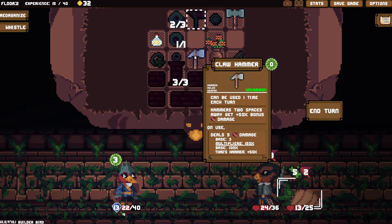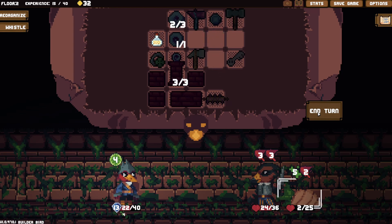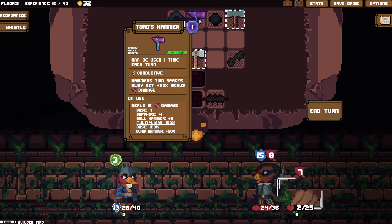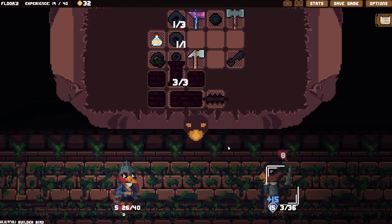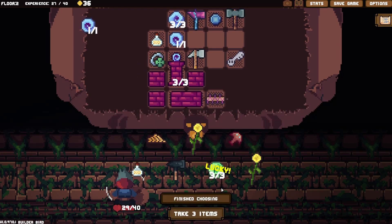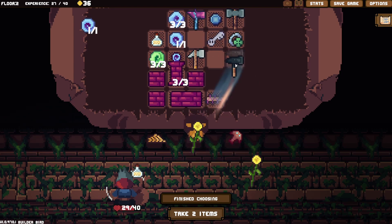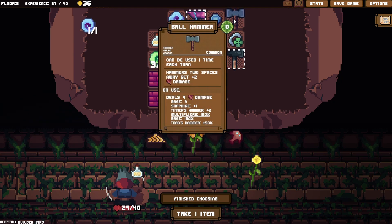Nice easy kill there — six and five. We may as well use this, we don't need the energy. We need something that uses energy, but it adds luck. We do need that for something, but we do need to survive. Nearly. A vacant stone — another hammer.